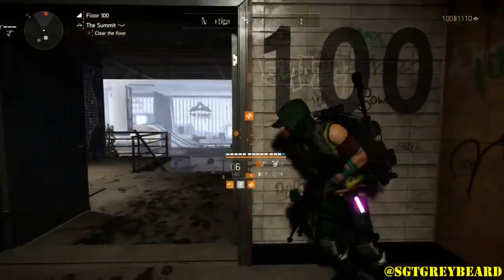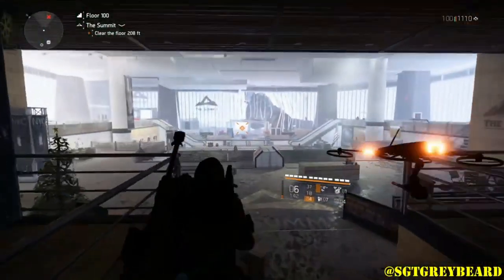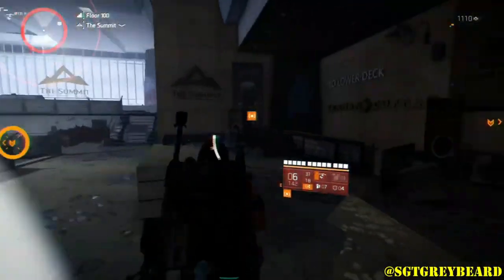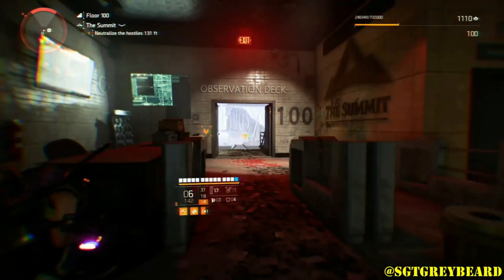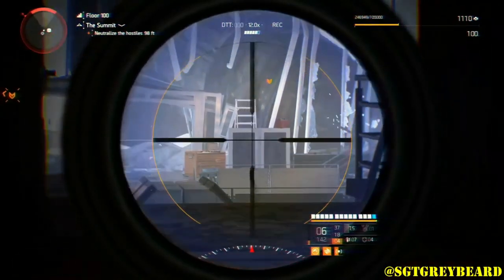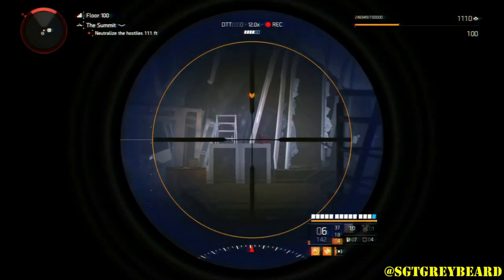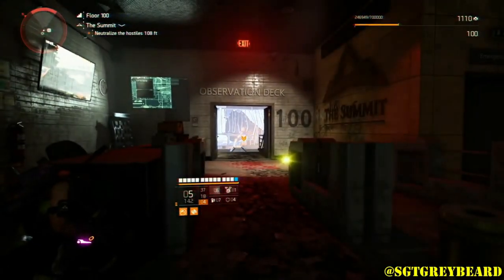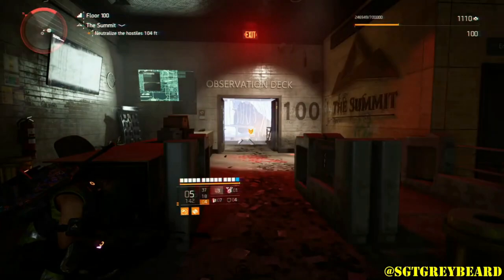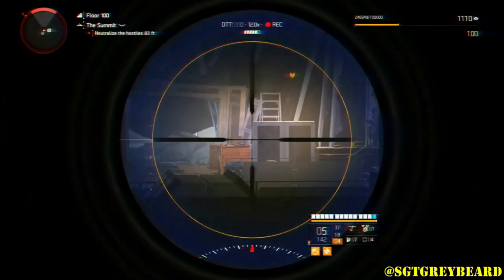Once you've gotten to the top of the summit at floor 100, you go into the observatory where you'll face two hunters — or more if you're in a group. Taking them out is what advances you to the next step in the project. Keep in mind: if you die to the hunters, you will still respawn right at floor 100 and won't need to go back far.